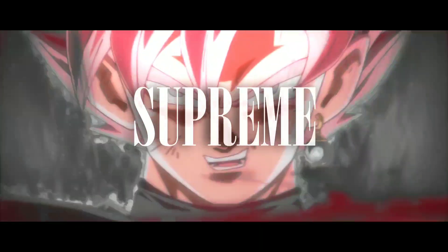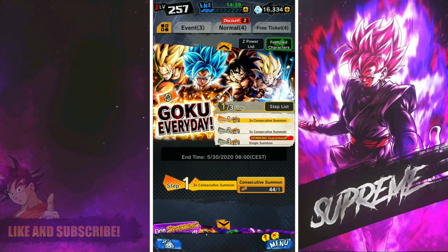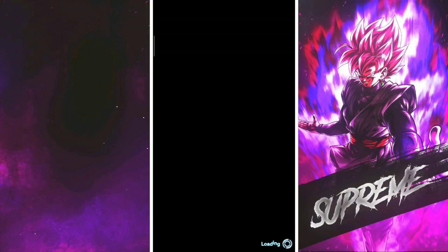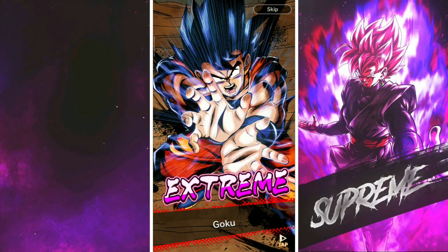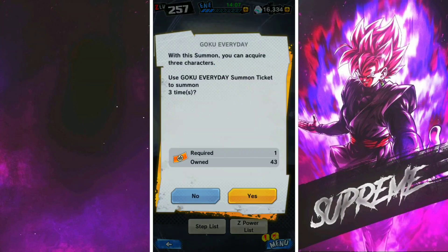The ones that don't really look like they're very promising I'm going to skip. We do get an EX unit. There's only 2 EX Gokus in the game I think, so we're not looking for that one, we're looking for the other one. And obviously this is very good because you get a lot of Z medals from this. I'm pretty excited about that.